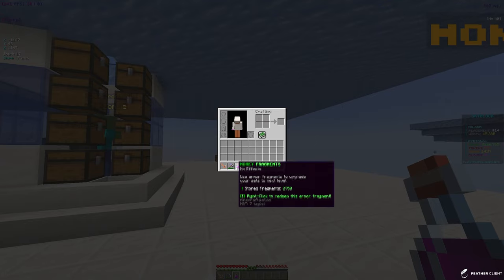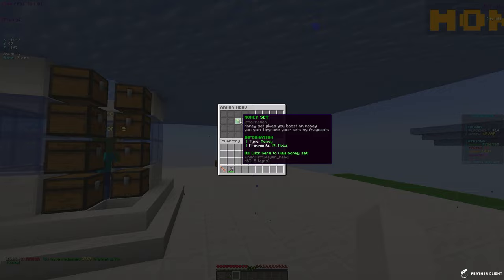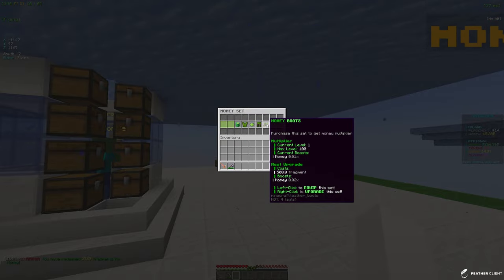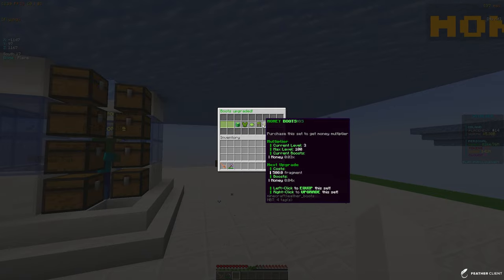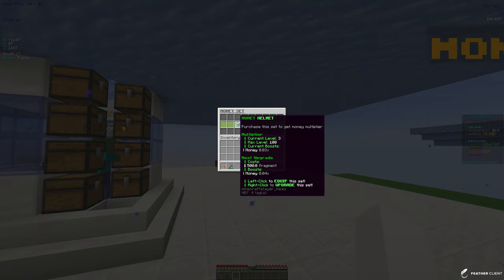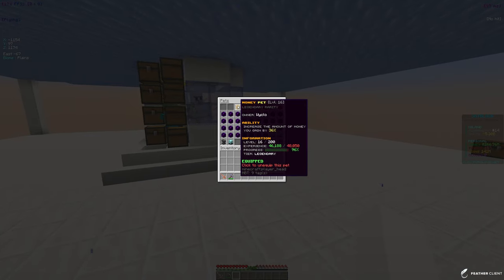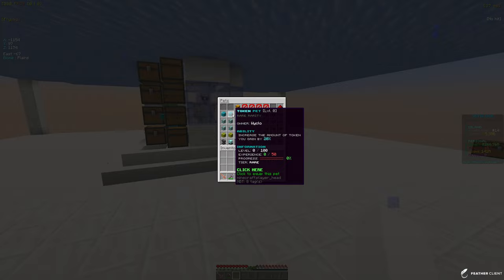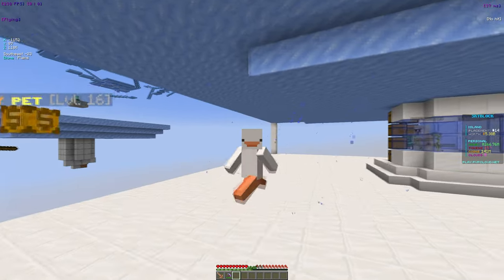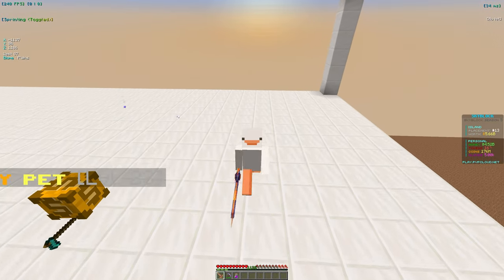Once you do get a lot of mobs and spawners you do want the stack slicer enchant because you'll get a lot more money. We also have money fragments from killing mobs. Let's upgrade our money set — we have 2.3k money fragments. Let's upgrade every single piece. We got about a 0.04 booster. I also upgraded our money pet — it's level 16 and legendary — I'm trying to get it to ultimate.